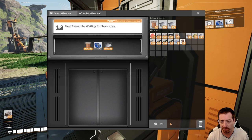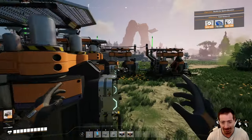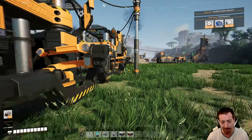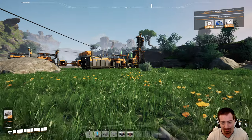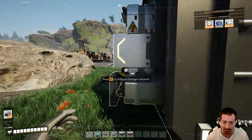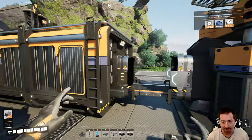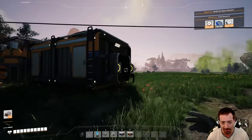Speaking of harmful quality-of-life features, the trash can is certainly more harmful than the ability to block slots in a storage container. There are way more features in this game that are way more potentially harmful to a player that doesn't know what they're doing. For Satisfactory, that argument really doesn't hold.